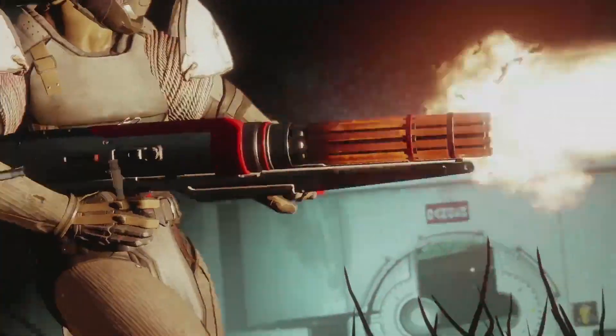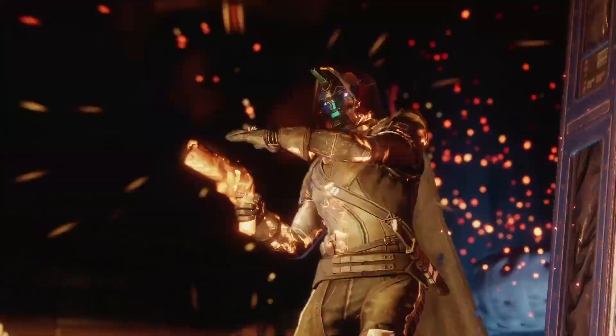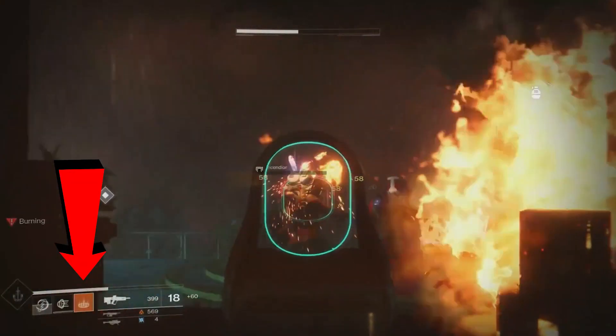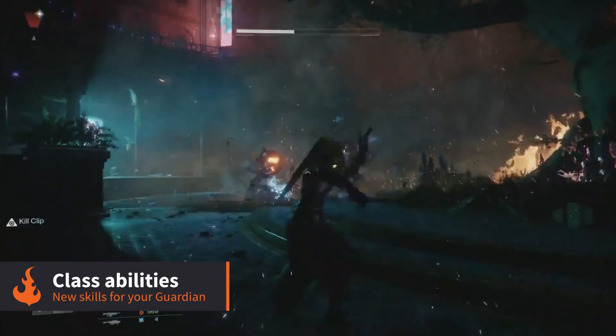This still leaves one more subclass for each type of guardian to be revealed — perhaps they will come in the base game, or maybe like the first title they will be released at a later date. There will also be a new class ability added to the game to go along with each character's grenade, melee attack, and super. These class abilities seem to be tied to your base class rather than subclass.